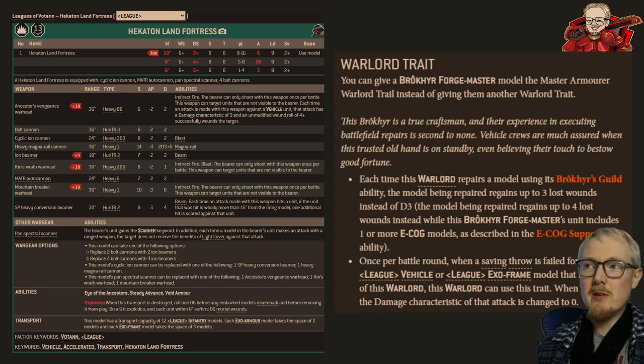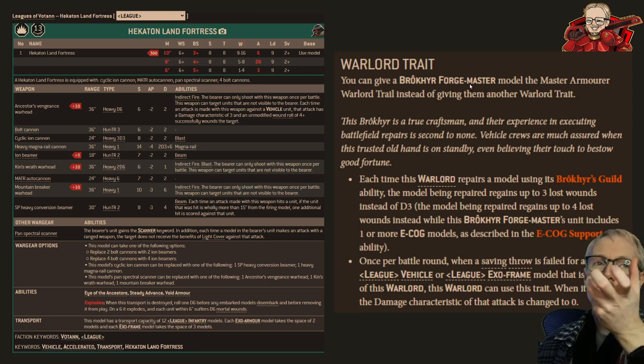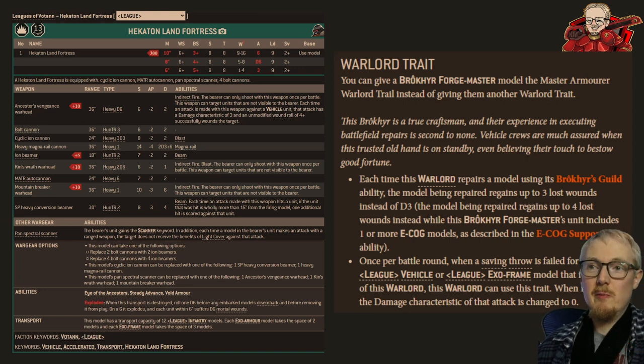These things are typically going to be accompanied by a Forge Master, which is basically the League of Votann's version of a Techmarine, because that gives them the ability to give it +1 to hit. Ballistic Skill 2 on a vehicle with a lot of guns is obviously going to be very good, so you can expect to see a Forge Master in the League of Votann list.